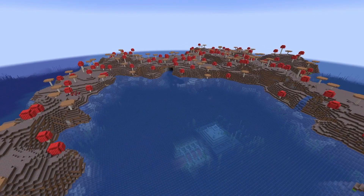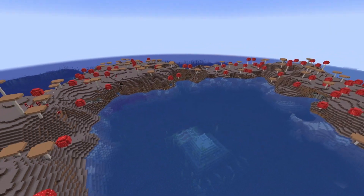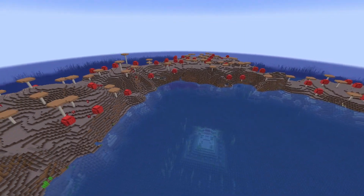Starting at number 5, we have this seed. It features an awesome mushroom island surrounding an ocean monument. This is a good seed, but it's nothing compared to the top 3.